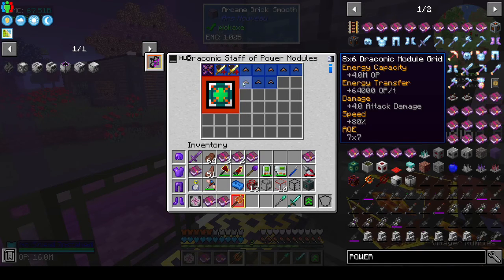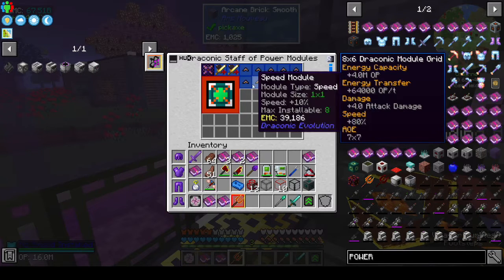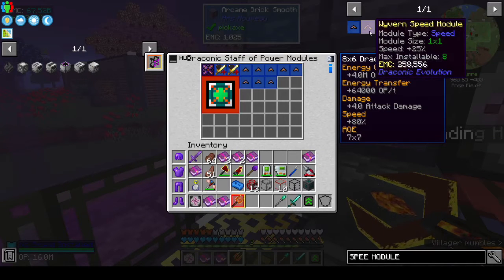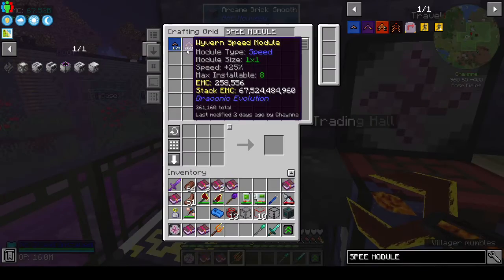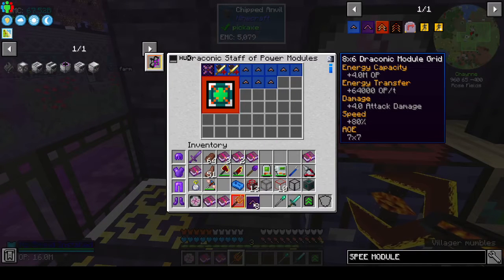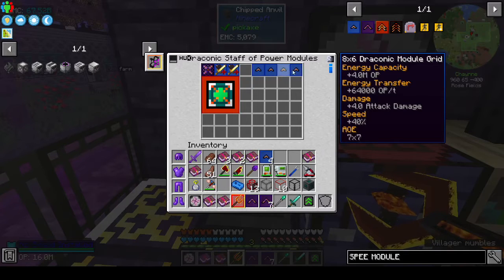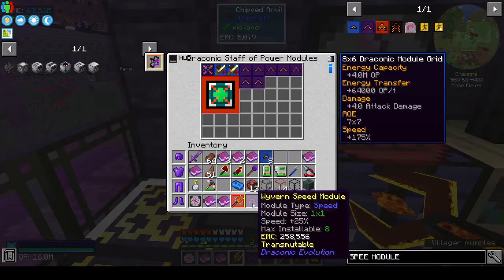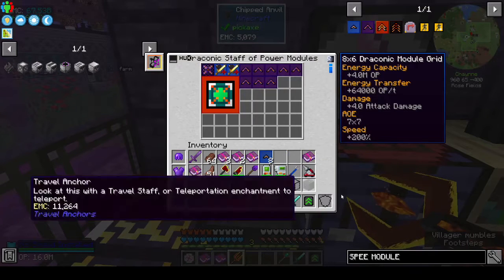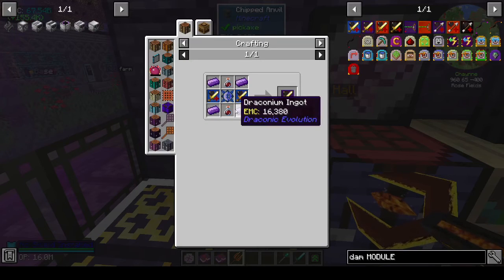I want to put some more energy on it and fill this thing up with speed modules. The Wyvern max installable is eight. I'd already efficiently made some before so I wouldn't have to waste time. You've got to put it in one at a time. Speed is 200; damage — there's no limit, so let's put all the damage in.